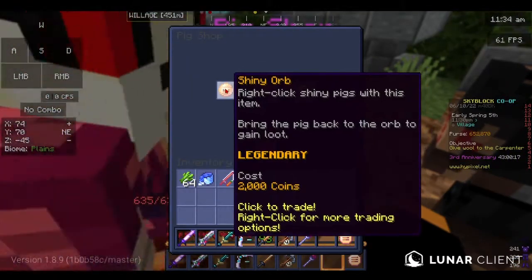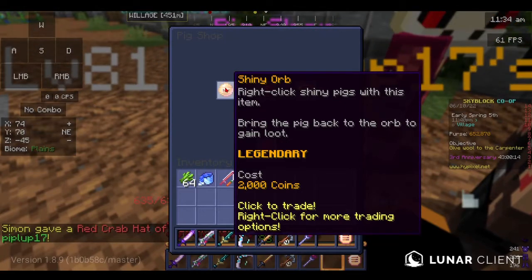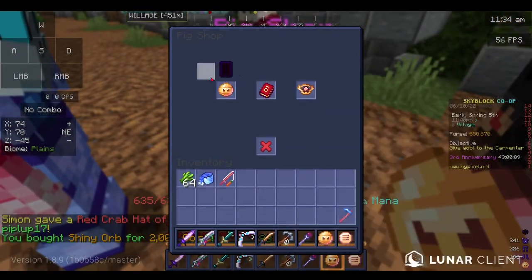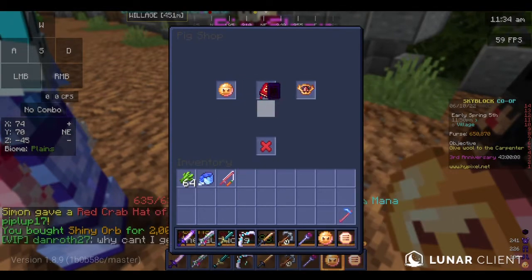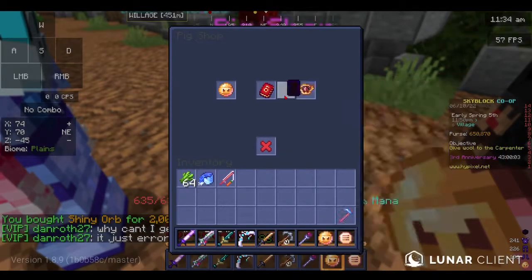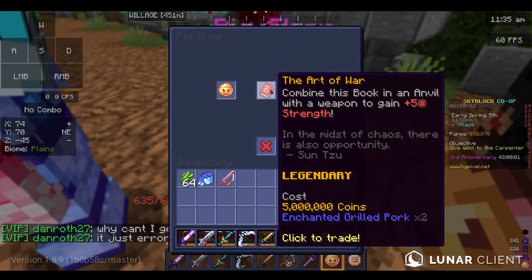The pig shop has these shiny orbs that you right-click on the shiny pigs and do some random tasks to get loot. And then there's the Art of War and the Blood God Crest, which kind of costs a lot, especially the Art of War.